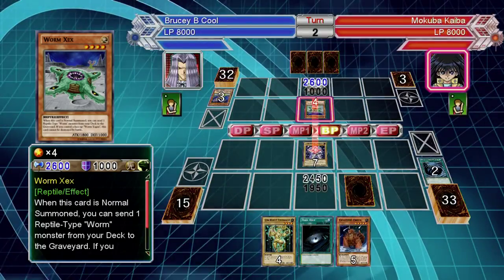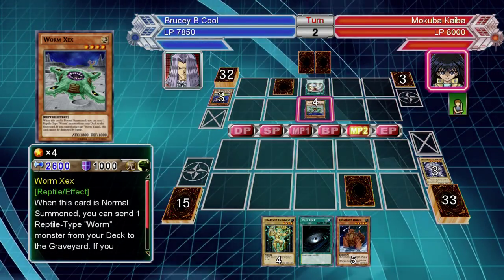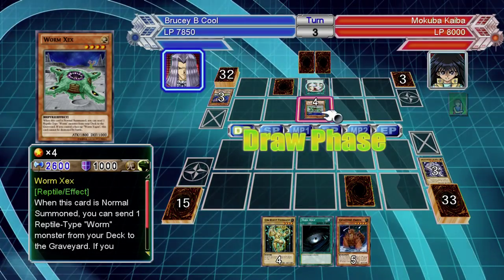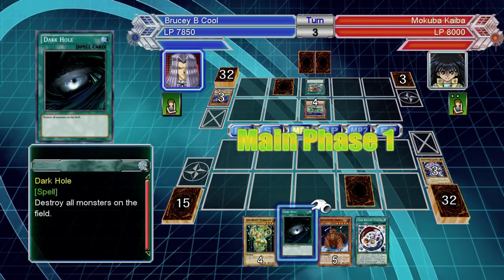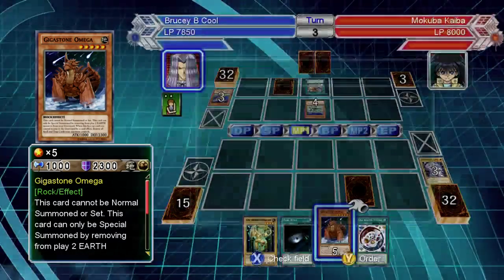If you're not focused on targeting monsters specifically but want light support, you've got Light Imprisoning Mirror — that's a big one straight off the bat. It stops all his effects on the field and in the grave regarding light monsters.